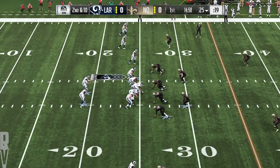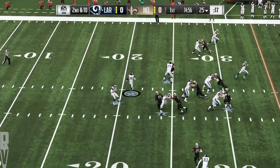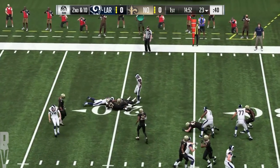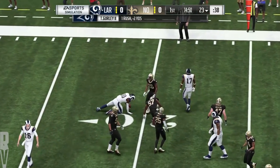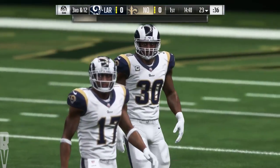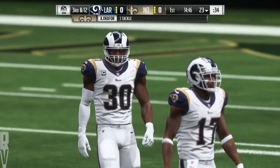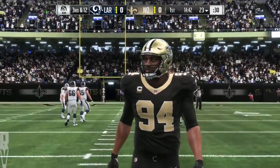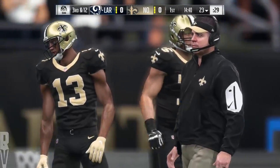Line of scrimmage again at the 25, second and 10. Now the first carry here for Todd Gurley, and he will lose yardage — back at the 23-yard line. It's a loss of two, now third down. Nice play right there to stop him behind the line, but I want to see how this defense continues to play him here in the first half.